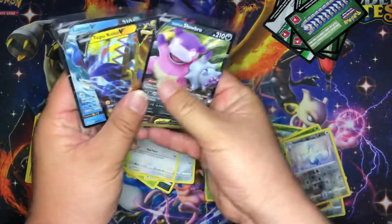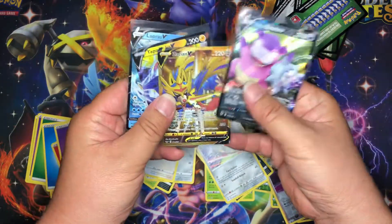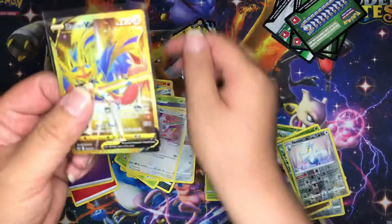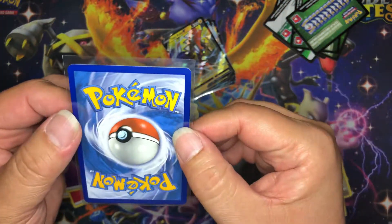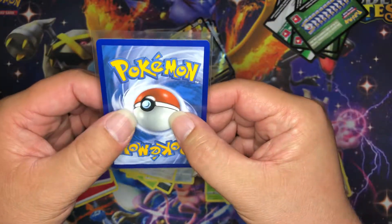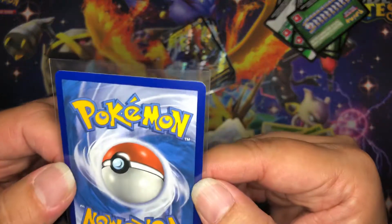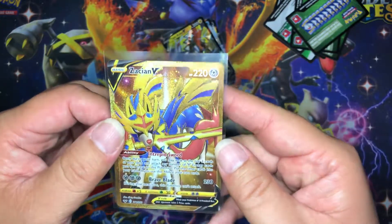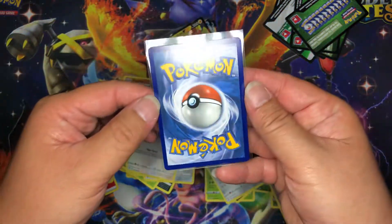Okay, and here is the review for today's pulls: Lapras V, Tapu Koko, Zacian V, and Galarian Slowbro. I actually wanted to check out this card and see how the print is — it looks pretty good to me. It looks a little wider on the right. I was actually considering, if the centering is really good, to actually send it into Beckett and see if I can get a black label for this card. But it looks like it's a little off-centered, slightly.